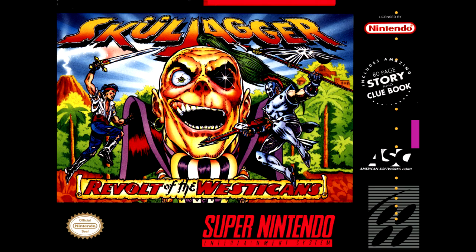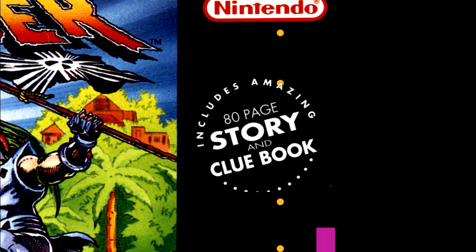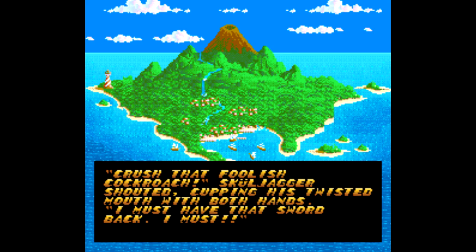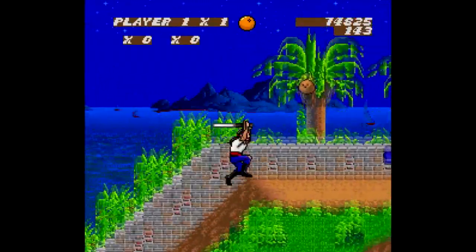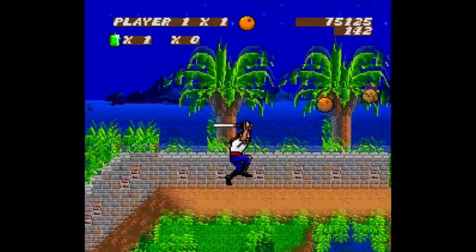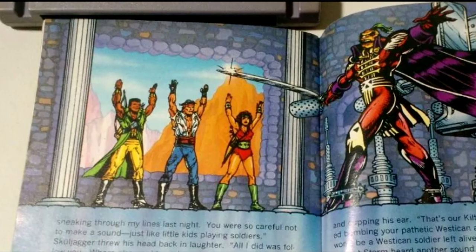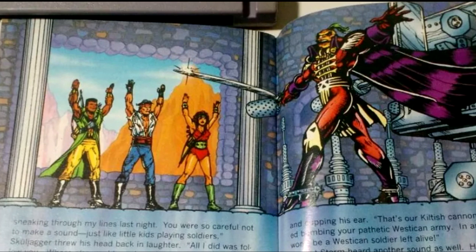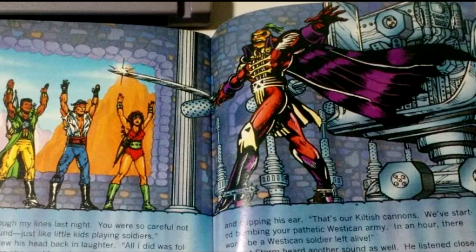Despite the weirdness, there is one really cool thing Skulljagger has going for it: the game came with an 80-page manual that doubled as a comic book and told the entire story. When you play the game, the story is only told in text blurbs here and there, but the manual is a whole different story. I'd love to show it here, but there's no scan of the manual online. Someone get on that, because what I've seen looks really interesting, and I'm always down for unique instruction manuals.